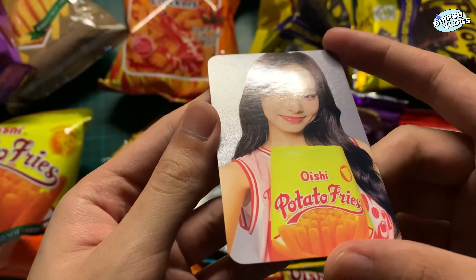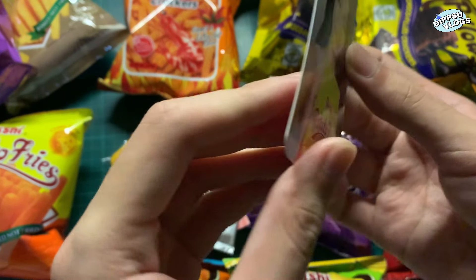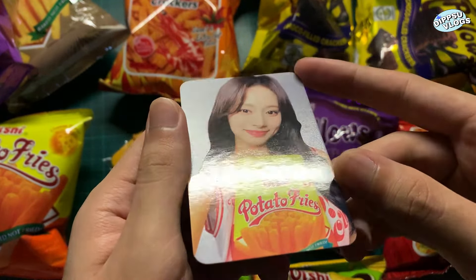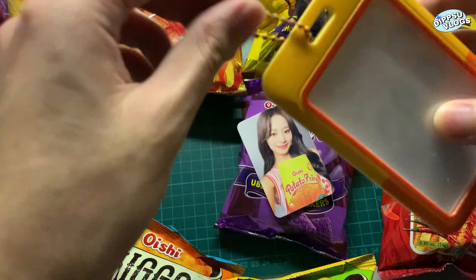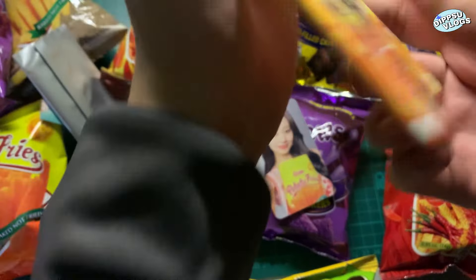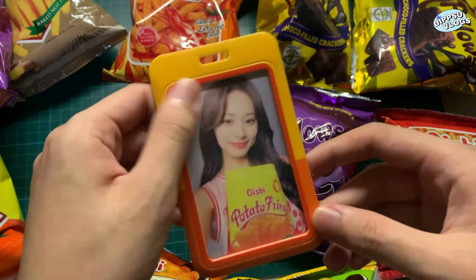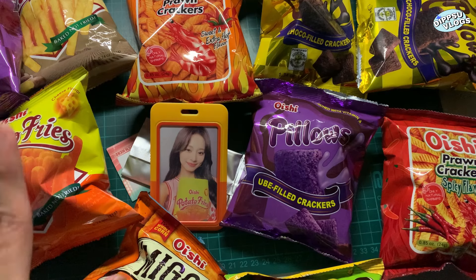Chewy! We got Chewy! The card's really thick. We got Chewy. Here's how the card looks like — it feels weird, super thick. She's so pretty. It's PVC. Let's put her in the card holder. Wow, it kind of looks nice. It fits — super cute.